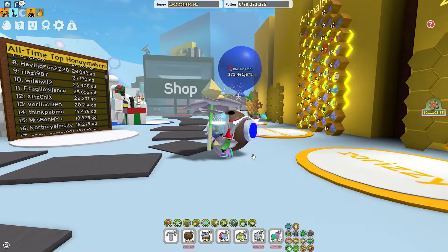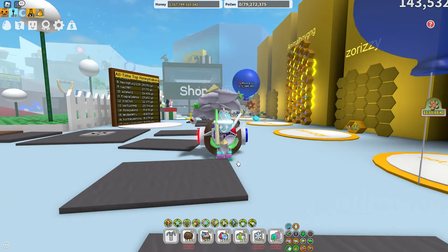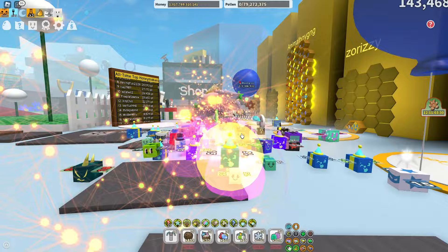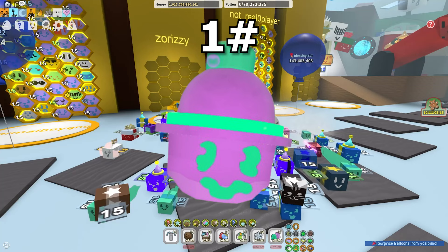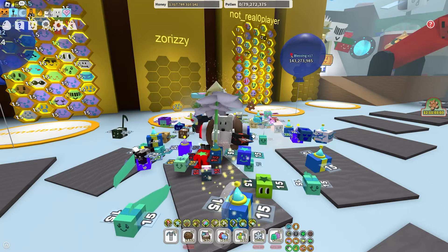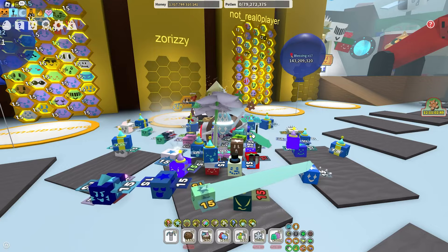That leaves one mask only: the Gummy Mask - plus 75% goo, plus 10% goo conversion, times 1.25 white pollen, plus 25% pollen, times 1.5 capacity, times 1.5 white fuel capacity, plus 30% defense, plus 20% bee ability rate, passive Coin Scatter, and passive Gummy Morph. First place goes to the Gummy Mask. With only basic bees, the goo conversion works out way more, and basic bees are more focused on white pollen. A full hive of basic bees with Gummy Mask beats Diamond or Demon Mask.